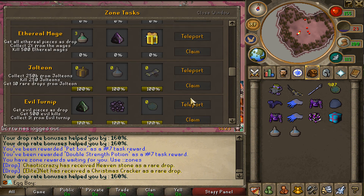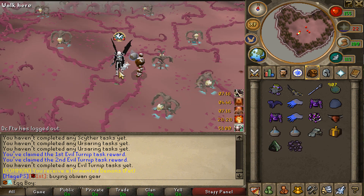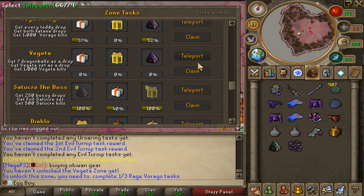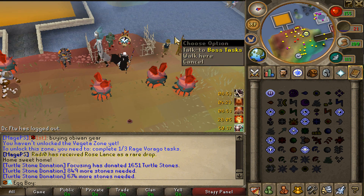Completing our seventh zone gave us a pet box - we literally have like nine tormented demon pets on our account, that is so annoying. Either way, what I want to do next is work on the vegeta zone. Sadly I do have to complete one third of the rage virago tasks - that's looking like I either get really lucky with teddy bear drops or kill another about 480.